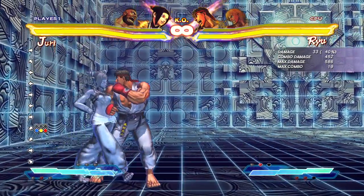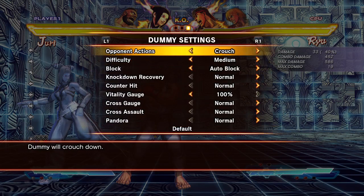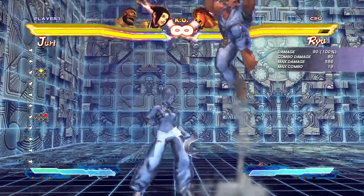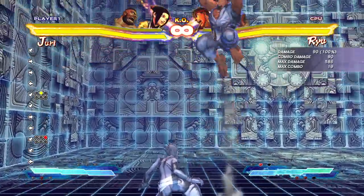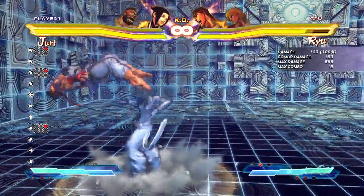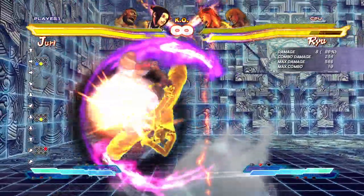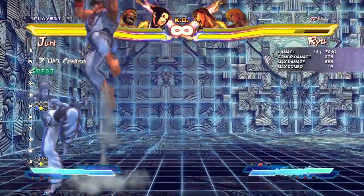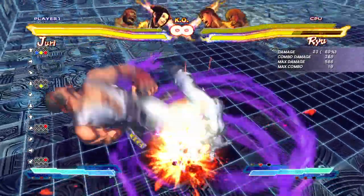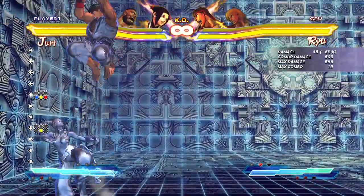The next way is one of my absolute favorite ways to land it — off an anti-air. Juri's anti-air is really, really strong. This Crouching Fierce Punch is my favorite because you can combo after it. After you do it, you want to jump forward, and it's going to cause a ground bounce. So you jump up with a Fierce Punch into a jumping Fierce Punch with the ground bounce, then combo into a medium kick and into the Super. 500 damage off an anti-air is ridiculous.